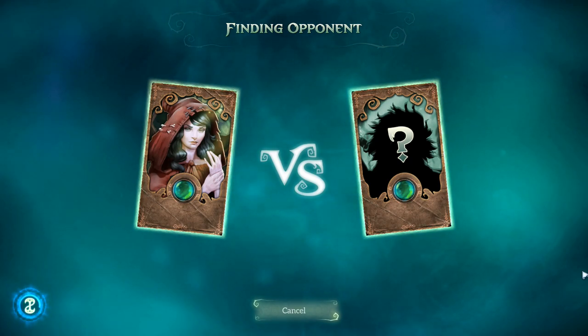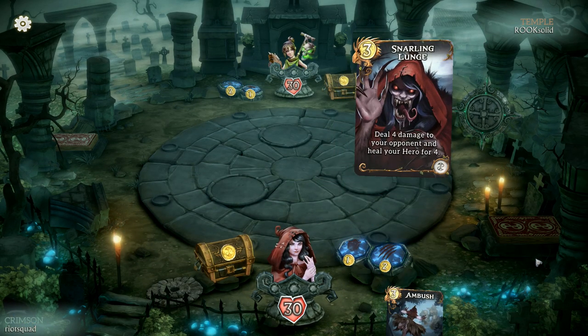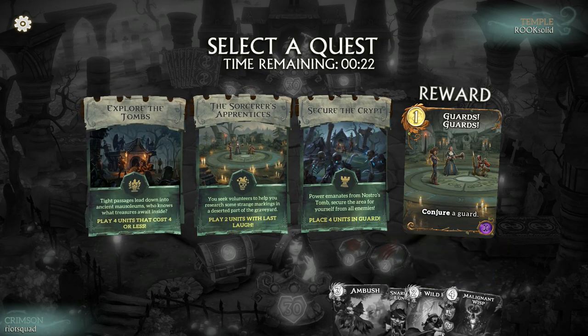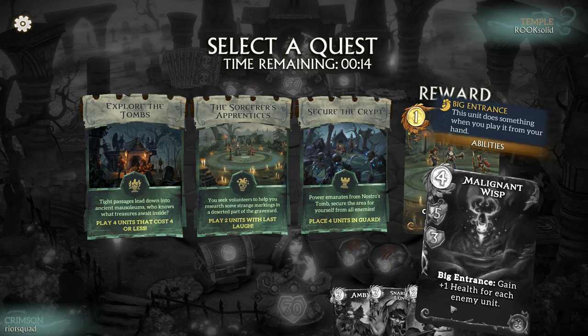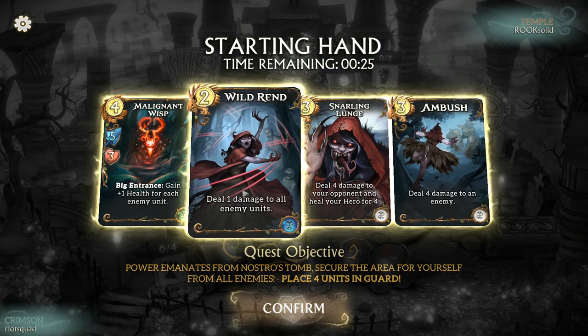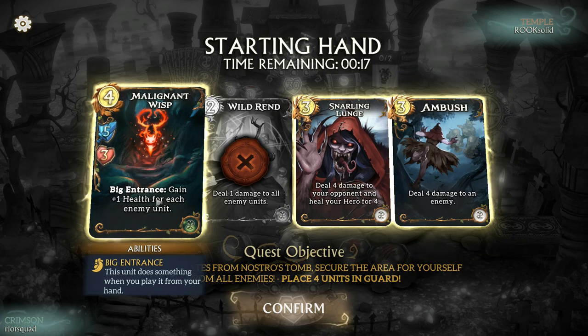I've been waiting about five minutes at least to try to get a co-op going, so I'm going to PvP with shapeshift because I have that as a daily quest. None of these has to do with damaging things — it's that or that. Yeah, let's try that, why not.